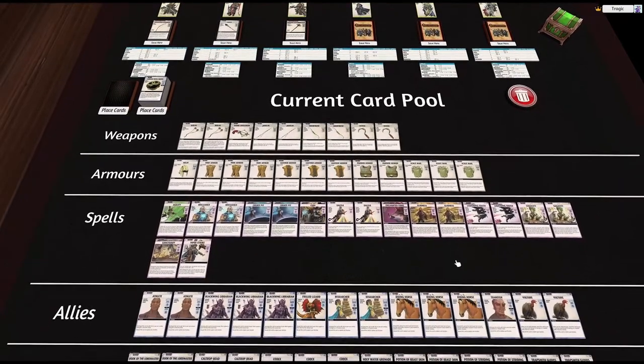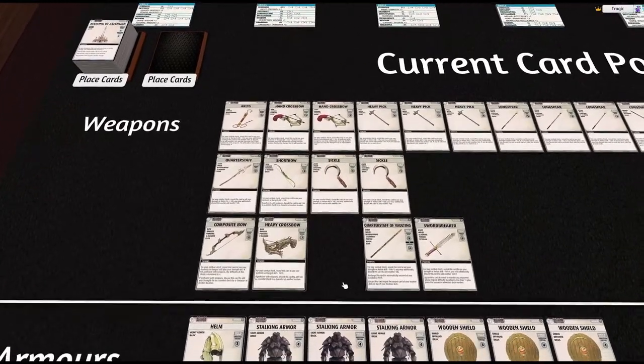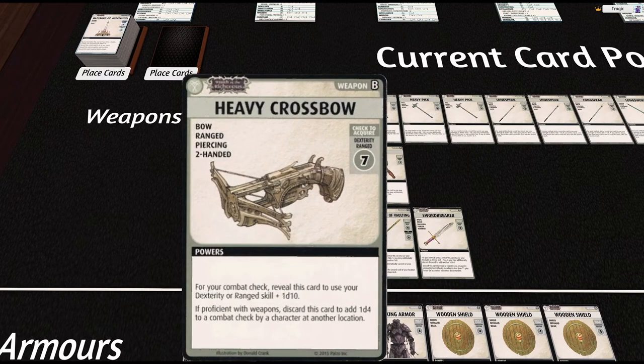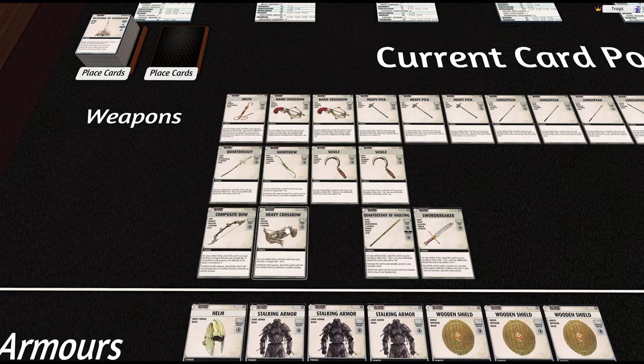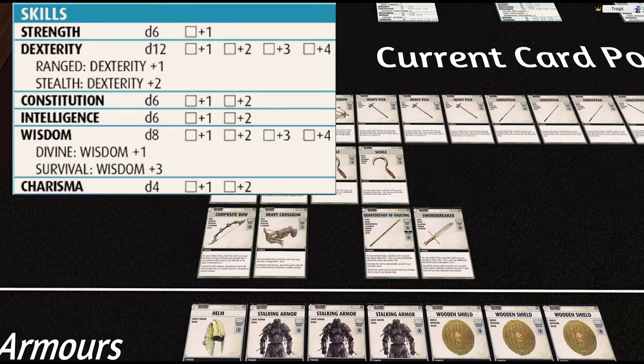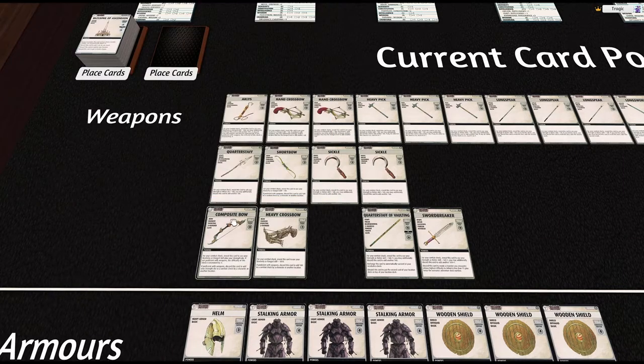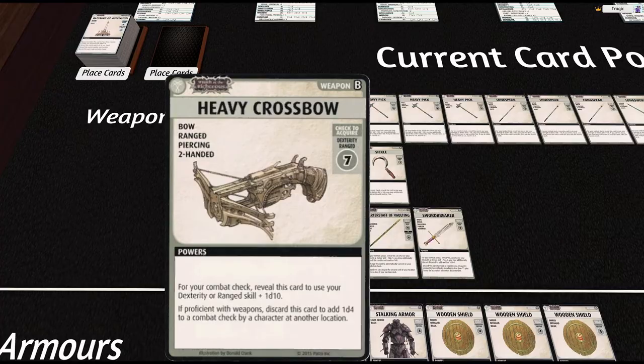She doesn't have weapons in the traditional sense. We've got the replacement longbow I made. We have the crossbow — discard for a d10, and you can discard to add d4 to other people at locations. We've also got the composite bow, which uses the strength die at d6. You can discard this one to add your strength die to another person's attack, so I think this is a lot better. We're going to give her that.